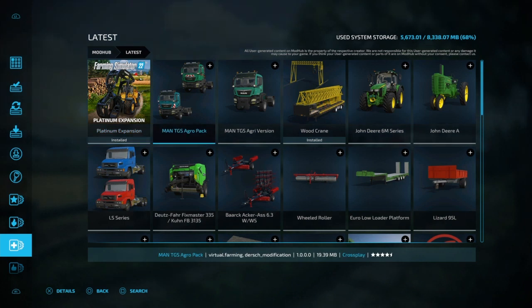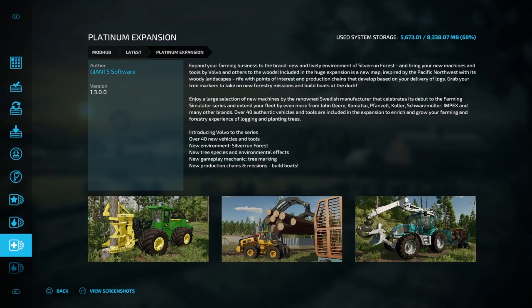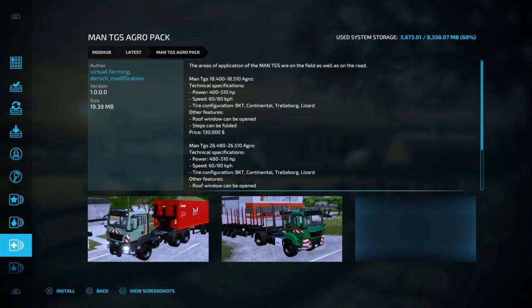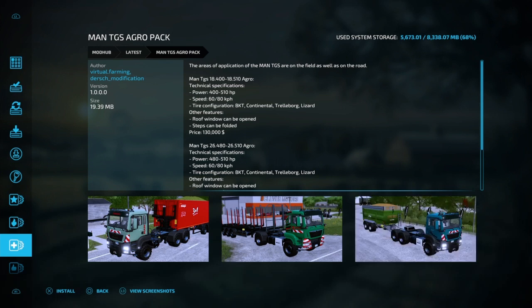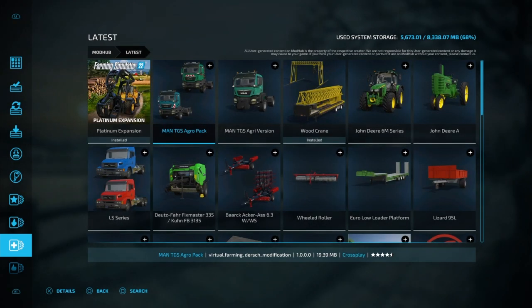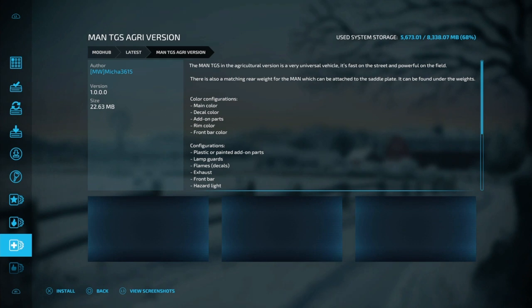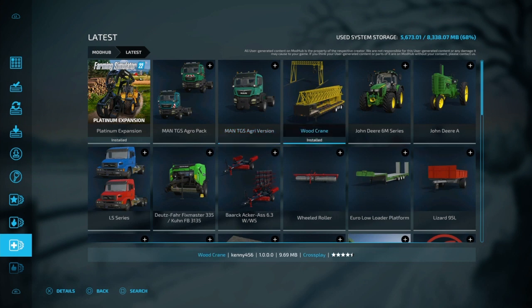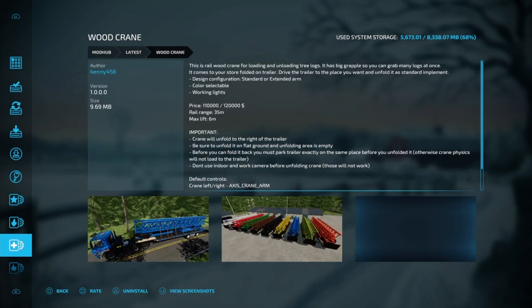So we'll go over here — the first one is the Platinum Expansion Pack, which got updated. I don't know exactly what the update is, but it did get updated. We also got the MAN TGS Agro Pack and another MAN truck.